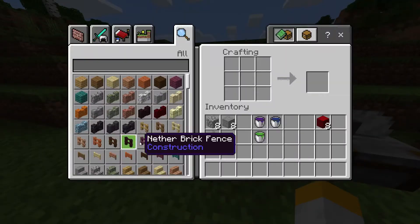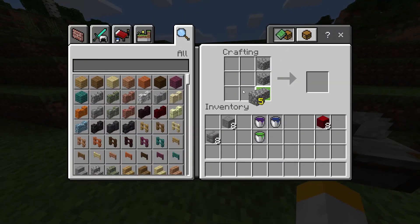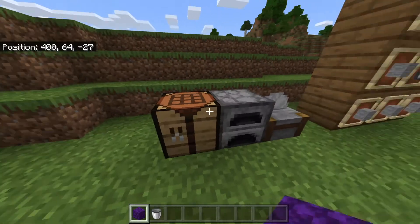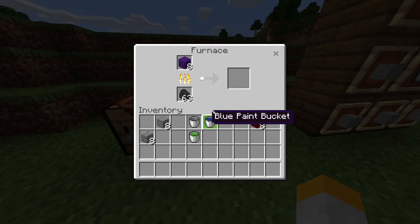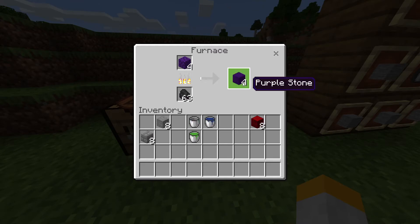Just as an example, if I make coloured cobblestone — so purple cobblestone — I can actually smelt this to make purple stone. And there we go, we get purple stone.